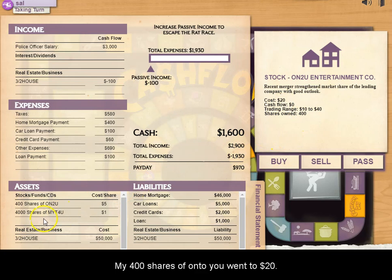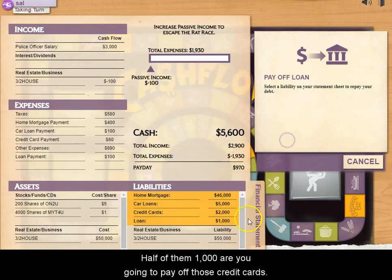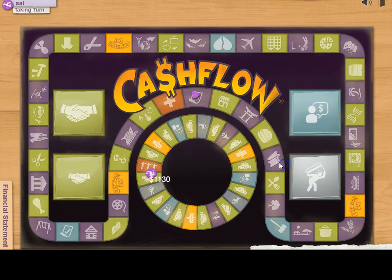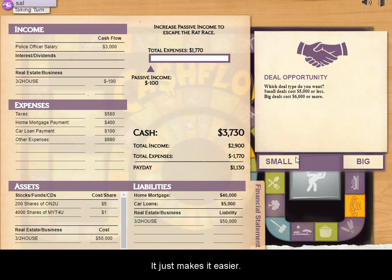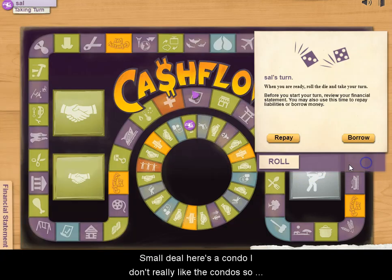My 400 shares of T4U went to $20. I sell half — maybe they'll go to $40. I use the proceeds to pay off the $1,000 I owe and pay off my credit cards. Anytime you make money and have debt, pay it down — it just makes things easier. I pass on a condo and a certificate of deposit since those don't make much money.